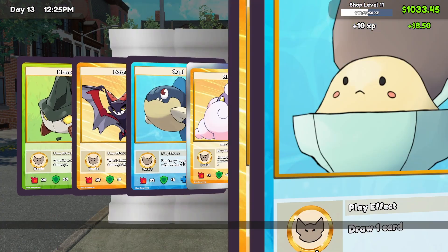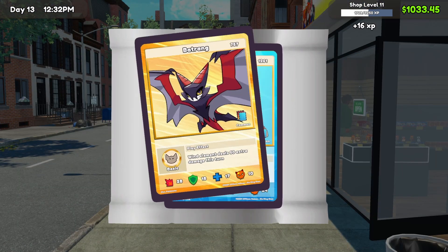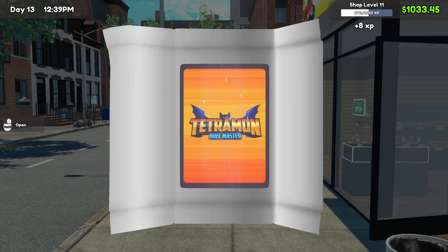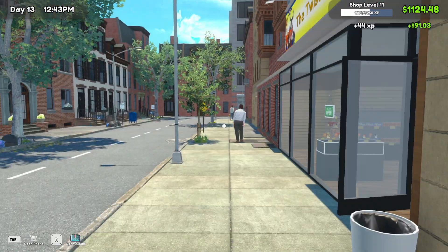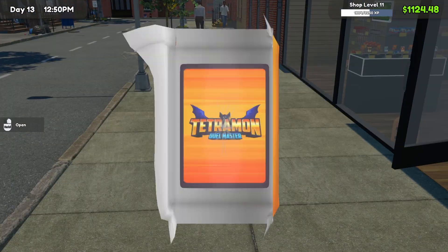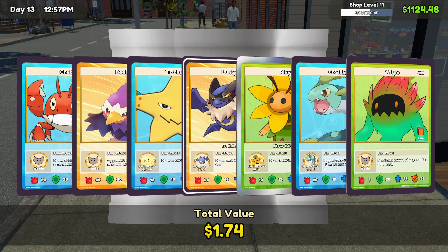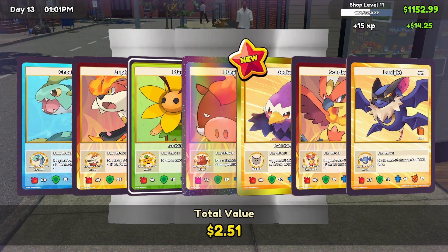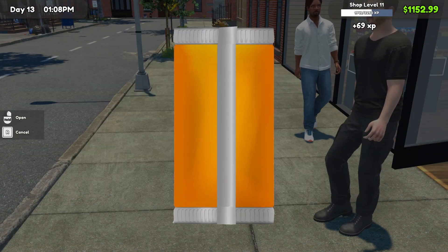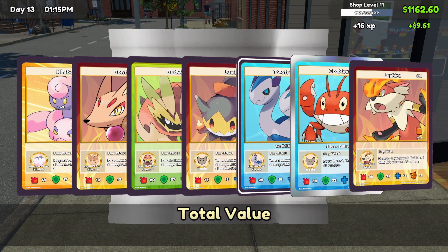Those boxes of the basic cards just constantly make money. Let's start with these ones, do eight of each and see where that gets us, because we're almost at the rare cards so we'll probably need another shelf for those. Nothing crazy yet — oh, $21 bucks! Looks like we spoke too soon.